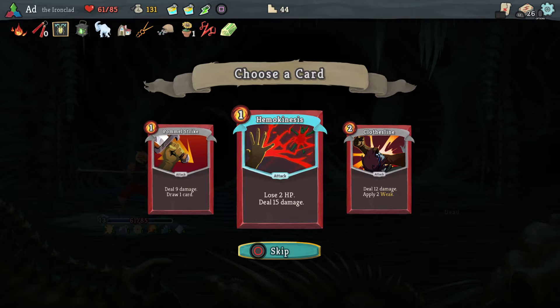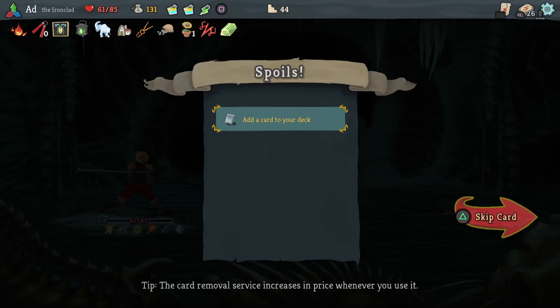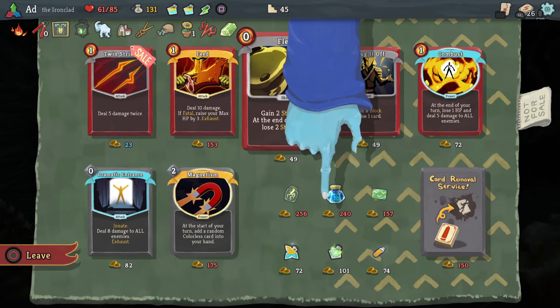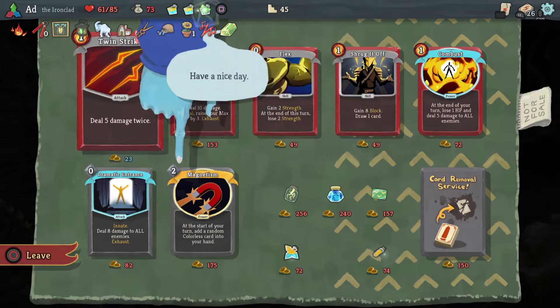Do I want another upgrade or do I want to pop in the shop and get rid of a Strike? I've got 25 cards in this deck. I think that's what I'm going to do — jump in there. I can't afford it! What a pain, what an idiot. This could be a blessing in disguise though — here's what we're going to do: get rid of the Speed Potion and we're going to buy Fairy in a Bottle, because you just never know when that's going to save your life.